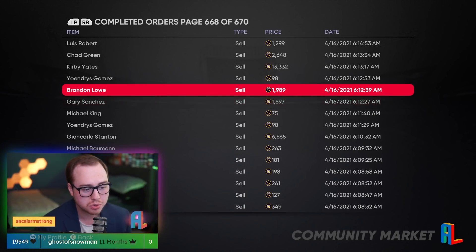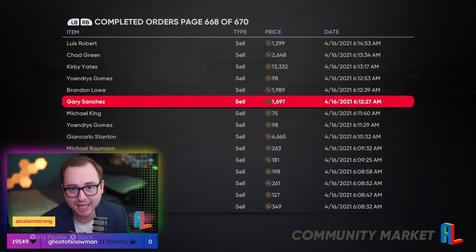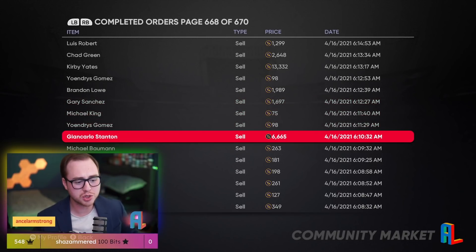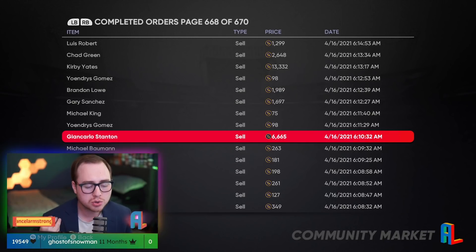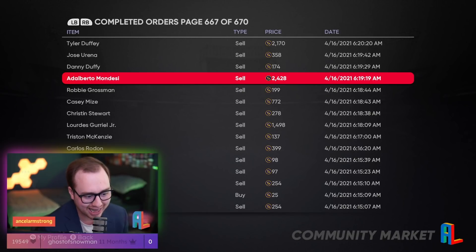Goals like Gary Sanchez and Brandon Lao selling close to 2,000 stubs. It doesn't seem like a lot, but early in the game it's all about building our bankroll. We need stubs to work with — it's going to take stubs to make stubs. So if you get your 20-pack bundle, your gold choice packs, your diamond choice packs, your cover athlete packs — those are all things we want to sell. Giancarlo Stanton was a gold on release and still fetched 6,600 stubs because he's a big name.